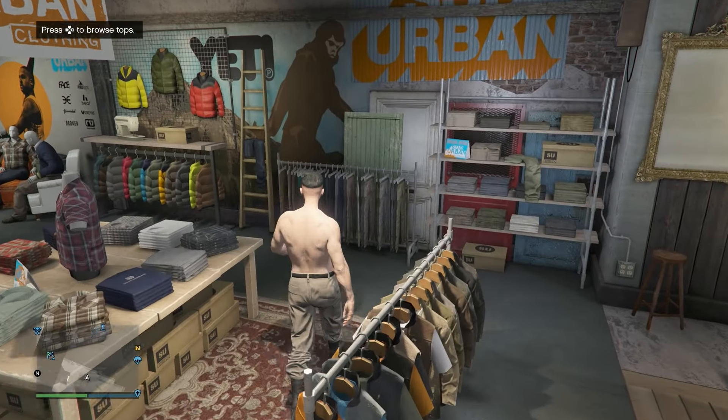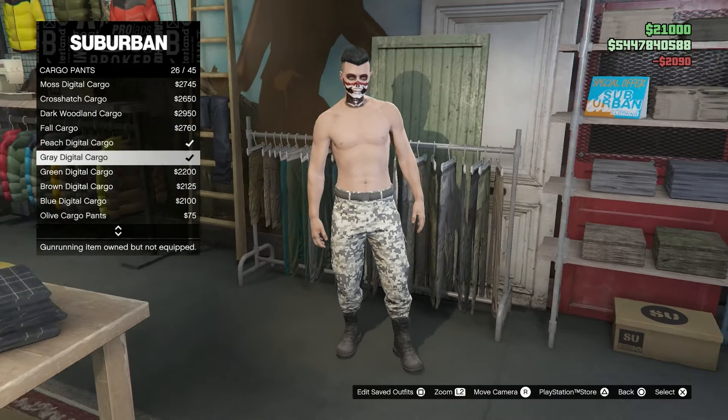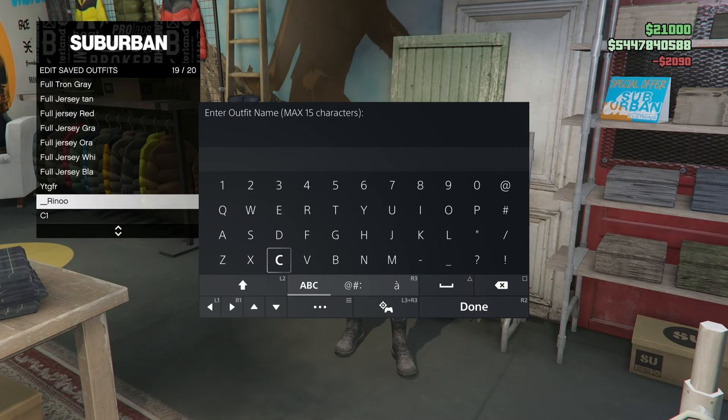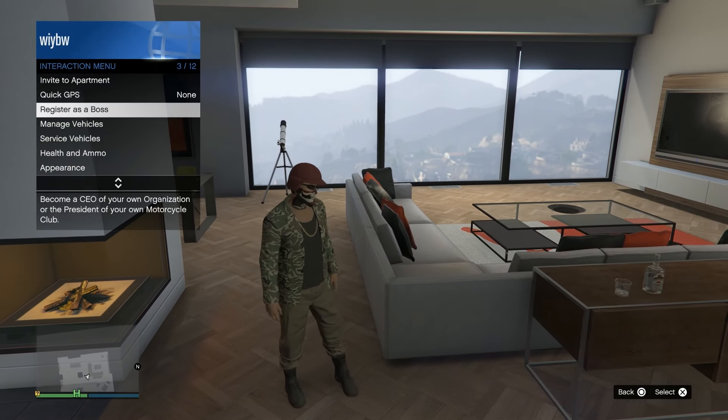Once you've done that, save this outfit into slot C1 and name it C1. Then go to pants, go to cargo pants, equip the gray digital cargos, and save this into the next slot and call it C2. You won't be losing any of your current outfits with this.